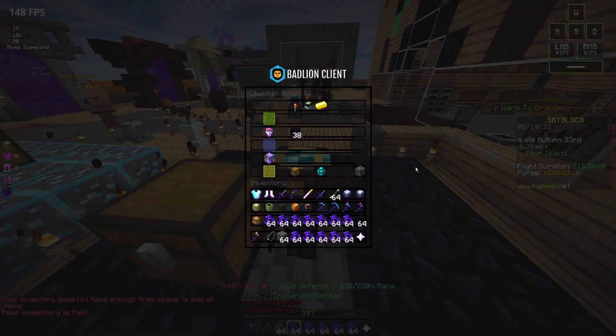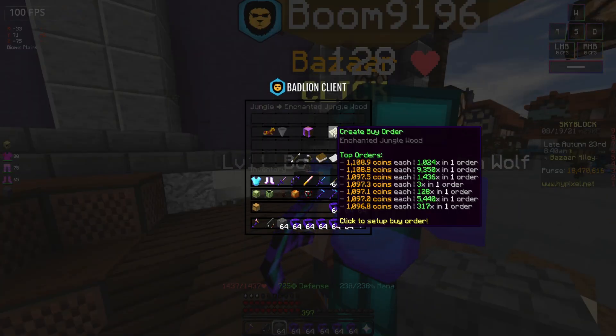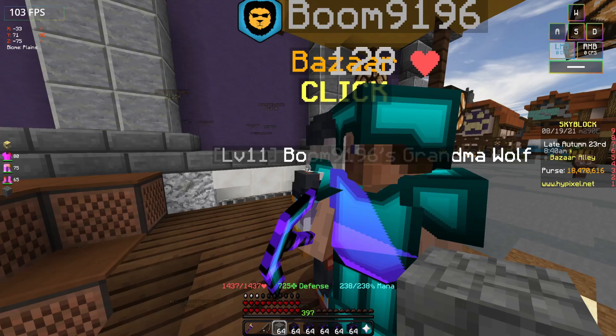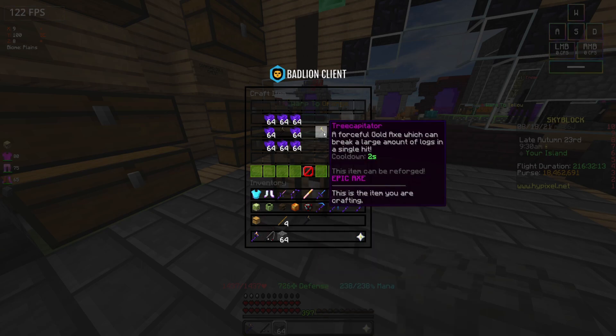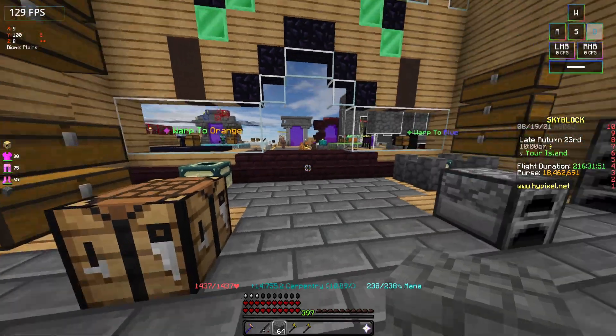Here we go. Let's buy six jungle axes instantly from the bazaar. Now crafting: jungle axe one, and jungle axe two. Now we can craft our tree capitators. Here's the crafting recipe — first one needs a stack of obsidian, add the jungle axe, and here goes the second one with another jungle axe. Now we have two tree capitators.